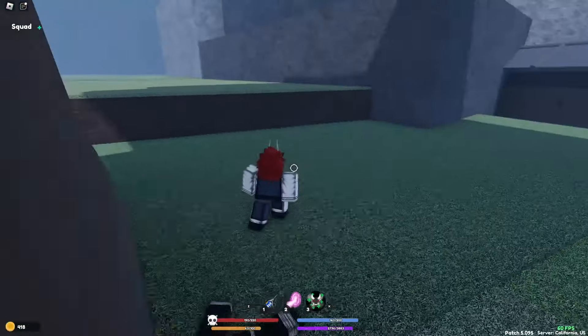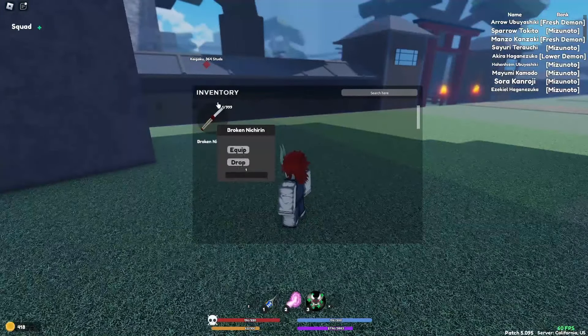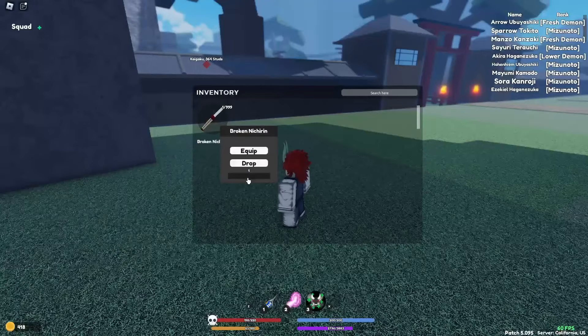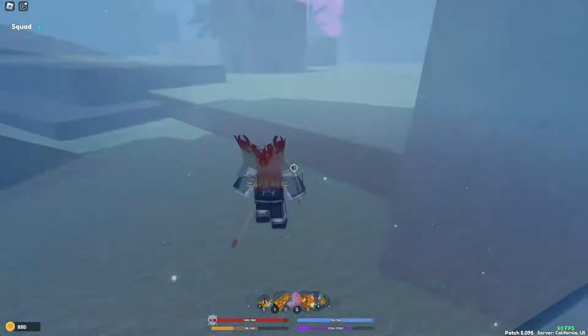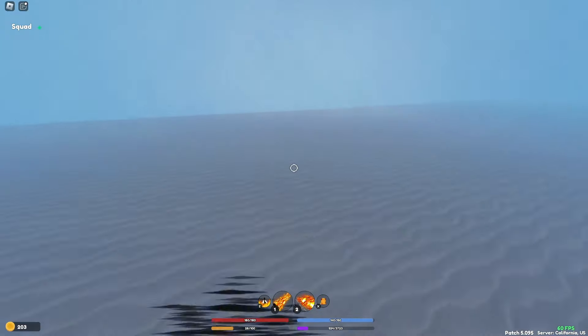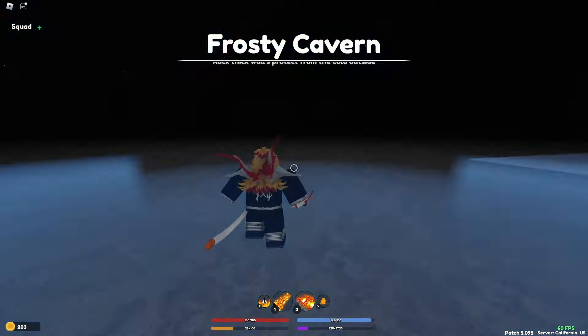The next thing I noticed is the inventory. They have changed the way the inventory works. You can now drop items in stacks, and the way to do that, you just drag the little bar and determine how many you want to drop. You can search for items in the inventory now, and also items now have a cap.